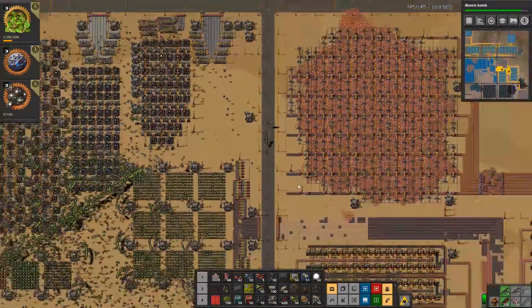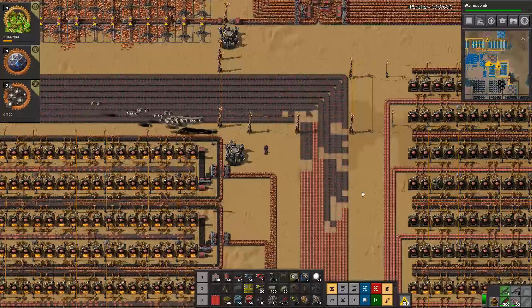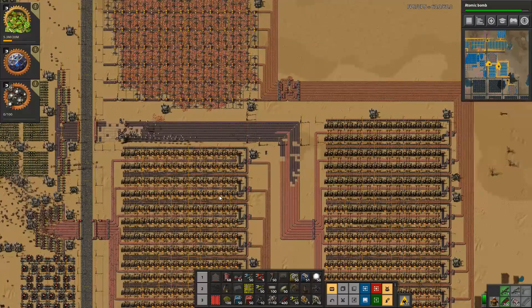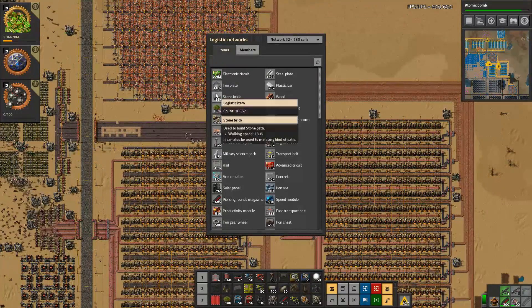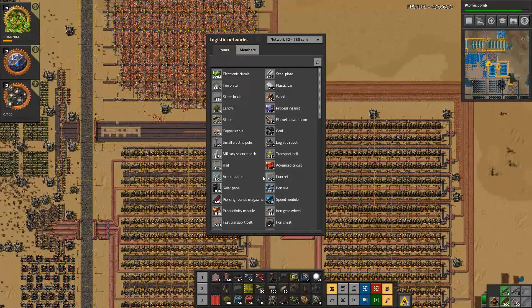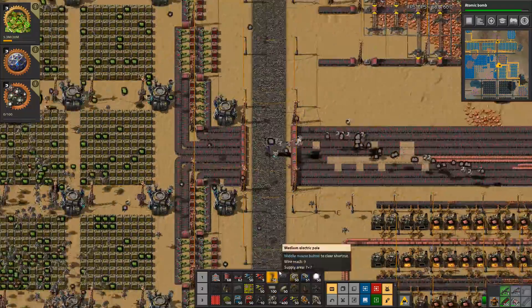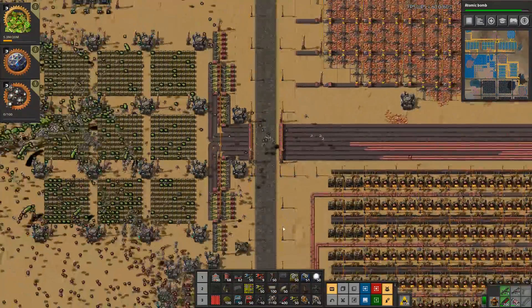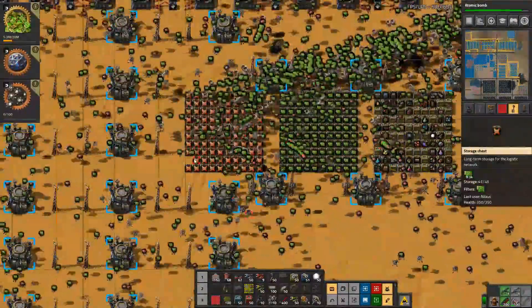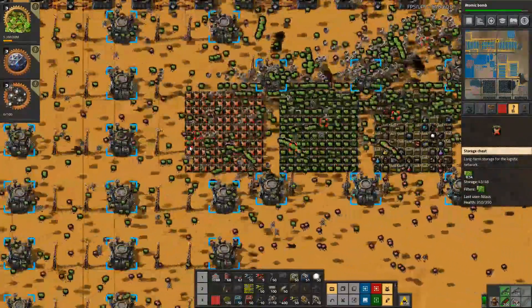The first thing we want to do is complete this part — it's quite important. This is making sure that we get more copper lanes in, because as it is now we have an abundance of iron and a deficit of copper. We need to fill this out. With iron in abundance we are getting quite a lot of belts. Out of 100 boxes, only one is empty.